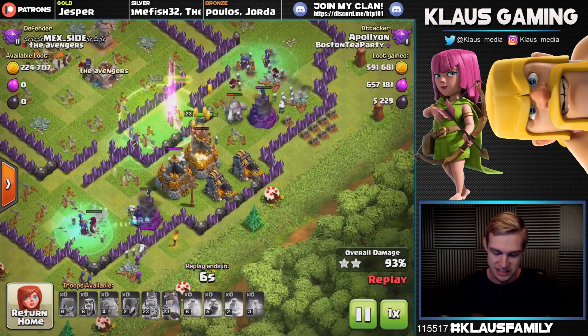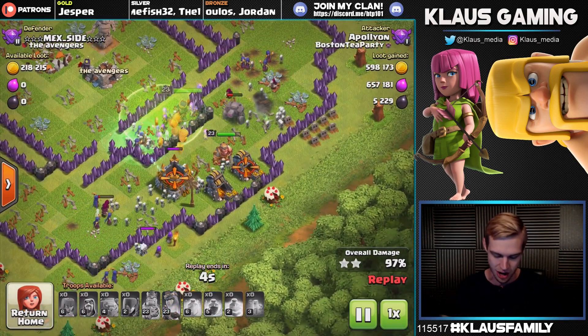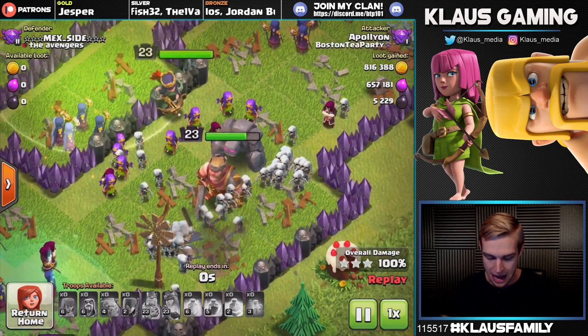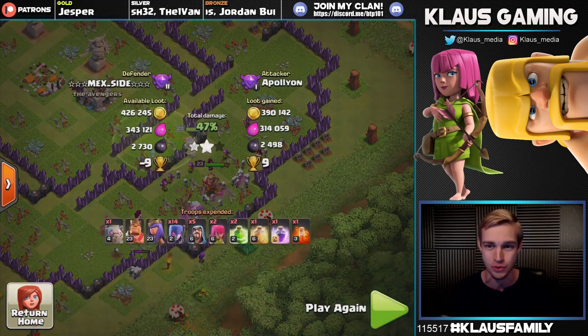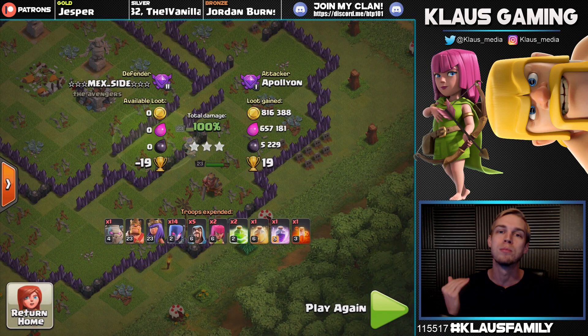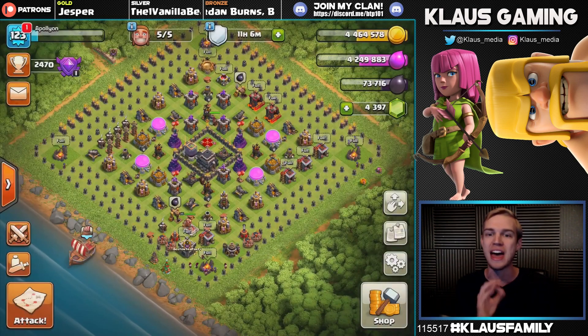What was amazing about the strategy is the overwhelming three-star on this base — I didn't even have clan castle troops, my golem didn't pop, and it was just an overwhelming three-star. Look at that loot! Apollyon bringing it down — it's a good day.